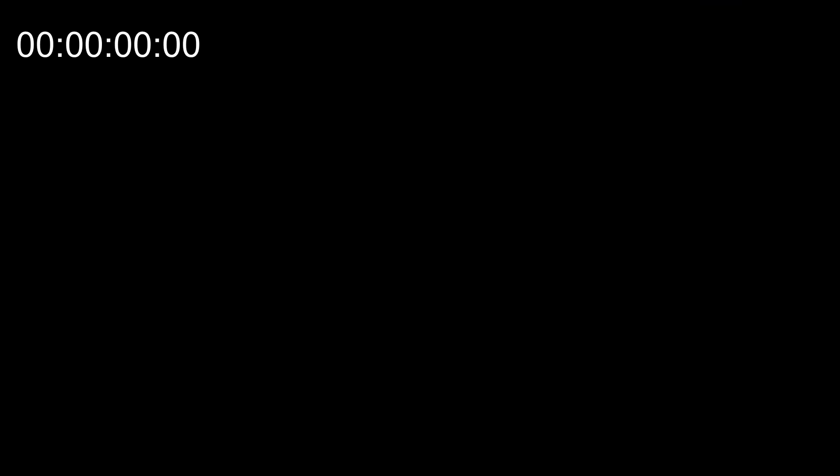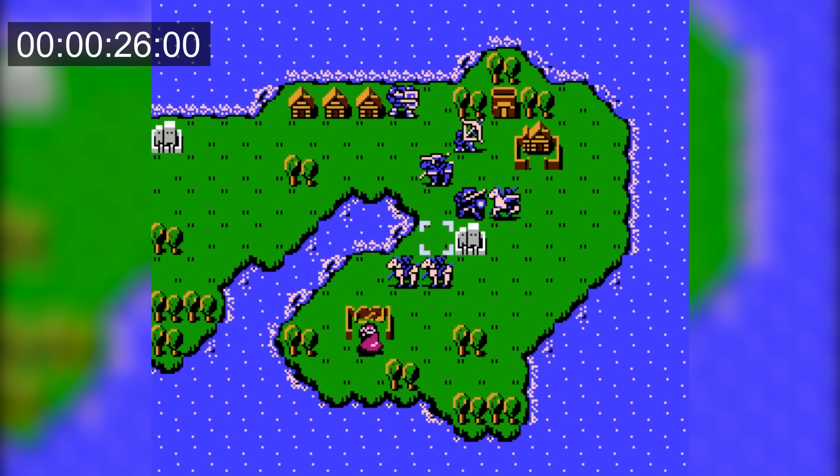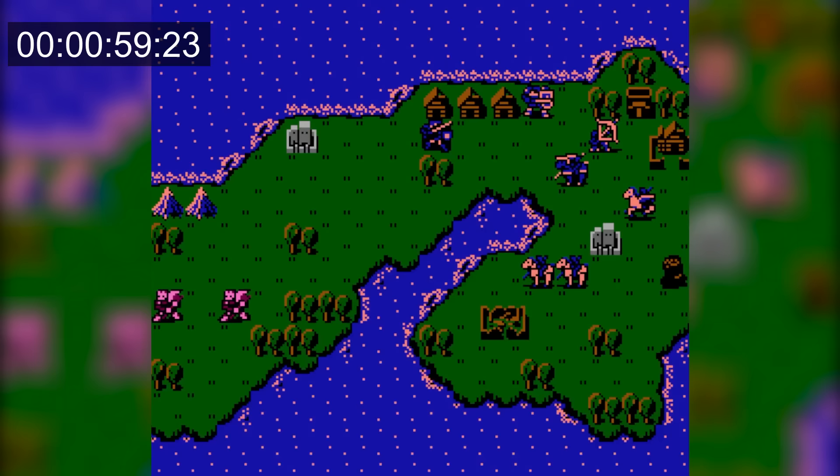Starting with FE1, the timer starts right after starting a new game, and I can't skip this text so I just have to mash through it. Then I go into the menu and turn animations off. Then I'll just move Marth closer to the enemies and drop his rapier so that he doesn't counter, since that would take up more time. Then the rest of this is up to RNG.